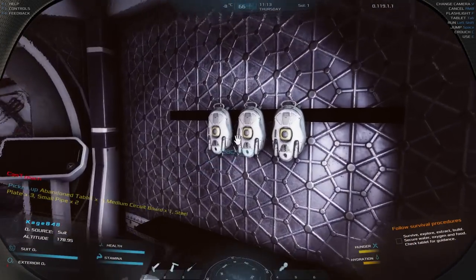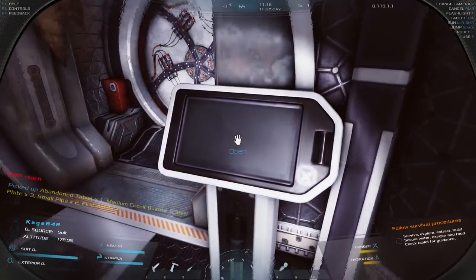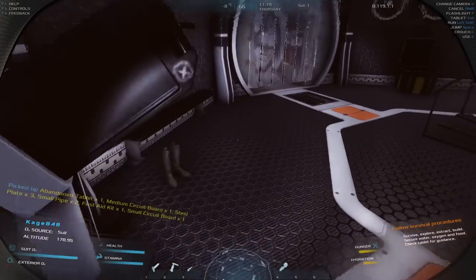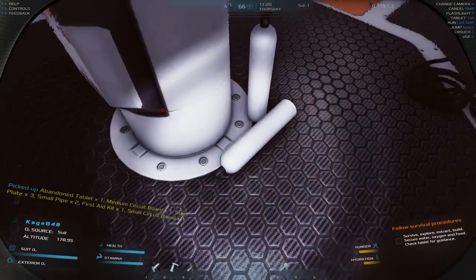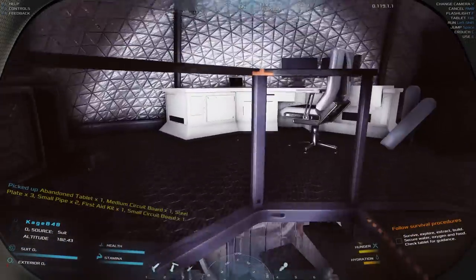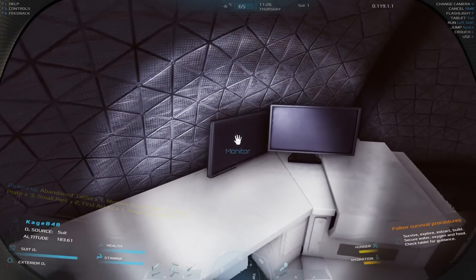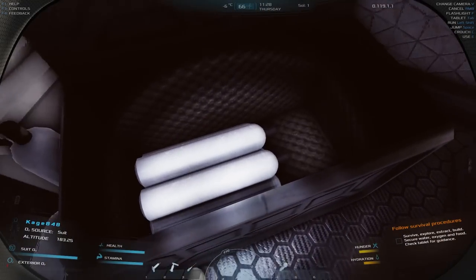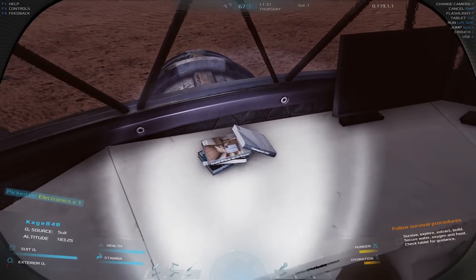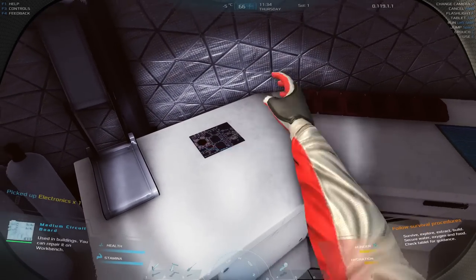More steel plates. There are backpacks and med kits — I think I already have a backpack so extra ones would just fall on the floor. Make sure you take that small circuit board — I'll show you why in a minute. Some things I can't pick up, which is a bit weird. There are gas canisters here I can't do anything with. Found another medium circuit board.